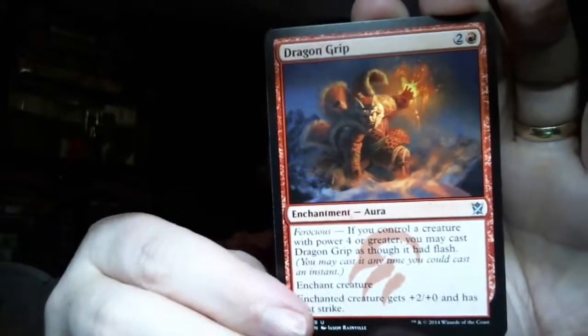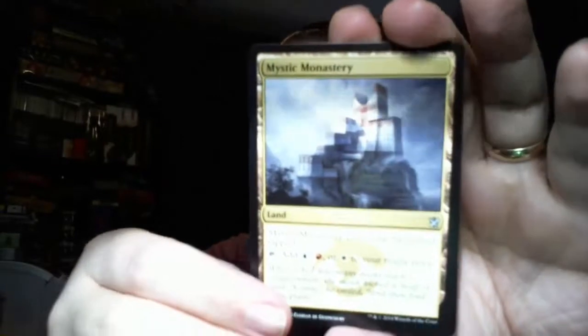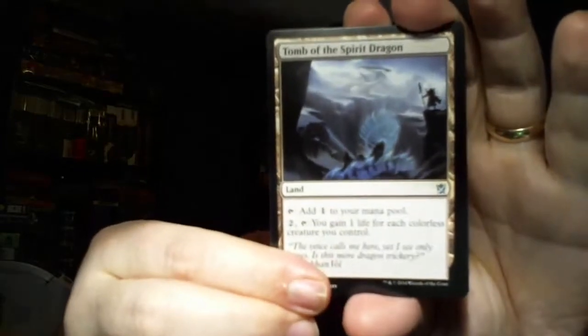Just checking the time, I've got limited time today. So we've got Swift Kick, Awaken the Bear, Feat of Resistance, Sidisi's Pet, Crippling Chill, Valley Dasher, Dragon Scale Boon - oh that's nice - Tranquil Cove, Wetland Sandbar, Siegecraft. Then going on to the uncommons, which I like this one: it is Dragongrip. And we have the Mystic Monastery, which goes over here, and a Tomb of the Spirit Dragon, which also goes with the mana fixers.